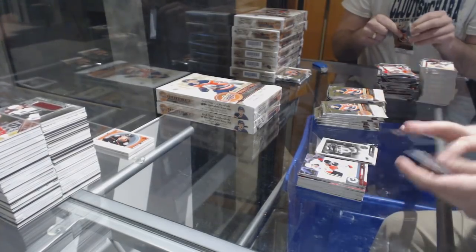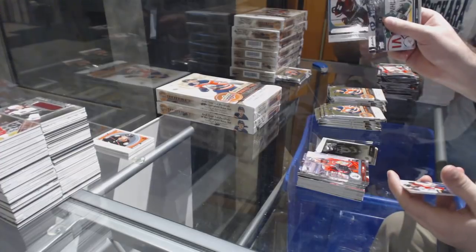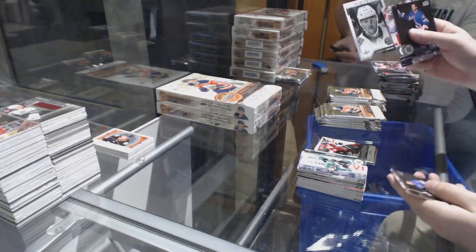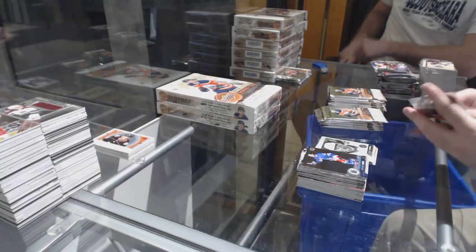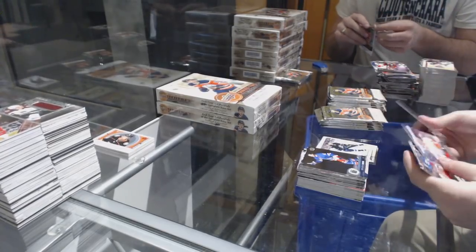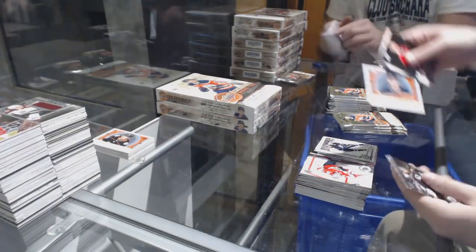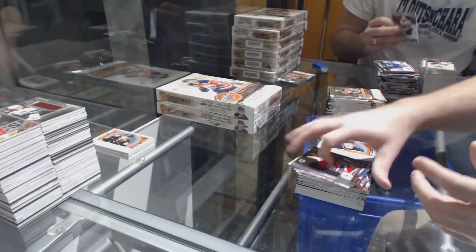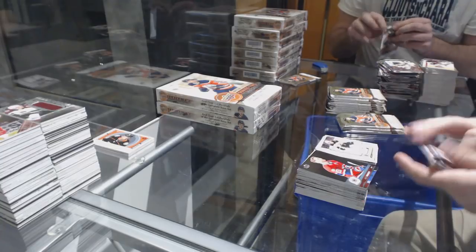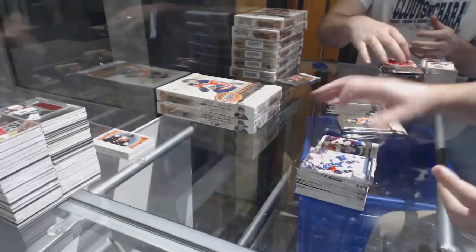We've got a Logan Brown for the Ottawa Senators, portraits rookie. Nick Merkley Young Guns for the Arizona Coyotes. Christian Fisher for the Coyotes. Marquee Rookie of Brendan Lemieux for the Winnipeg Jets. Marquee Rookie Retro of Kaylor Yamamoto for the Edmonton Oilers. Jake DeBruist, Marquee Rookie for the Boston Bruins. Young Guns for the Capitals, Madison Bowie.